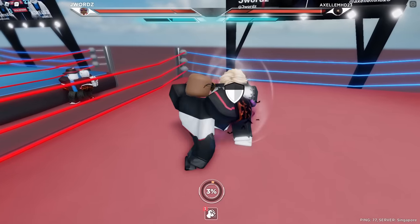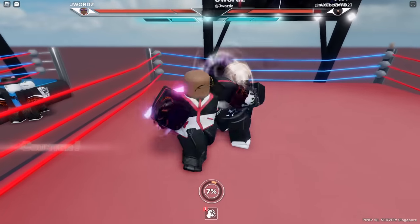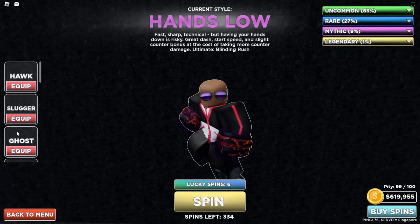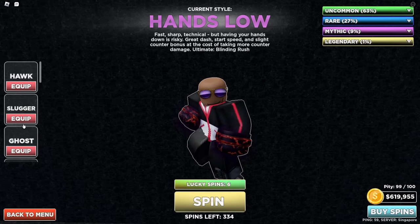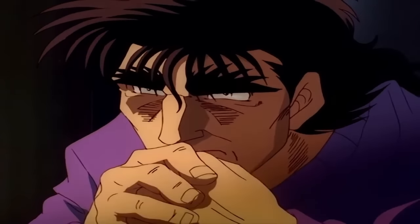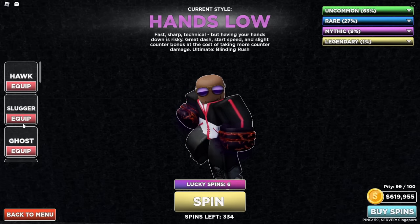Most counter punchers do not go for guard breaks because most counter-reliant styles have low base damage. If you are good at counter punching you really have no weaknesses, since you are pretty much a genius in the ring once you master it — you will know when to dodge and when to attack most of the time. The only downside is that their damage falls off once their opponent decides to play passive, or starts playing like an outboxer or a counter puncher as well.